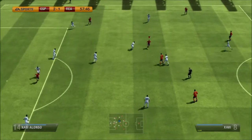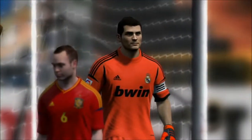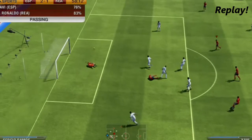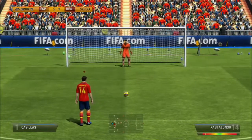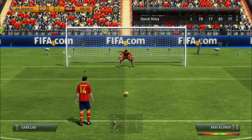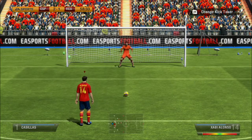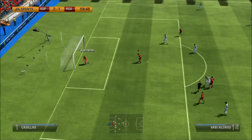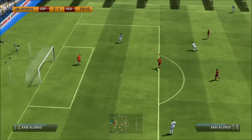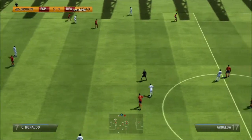We have Xavi on the ball, he gives it to Iniesta — it's the first time you've seen him in this match. He gets brought down and it's a penalty to Spain. Here's a replay — that's a definite penalty because he tackled him. I have Alonso with the penalty, I check to see if he's the best player to take it and I think he is. I aim for left and it just goes into the middle — that's annoying. FIFA thinks that aiming to the left means the middle.